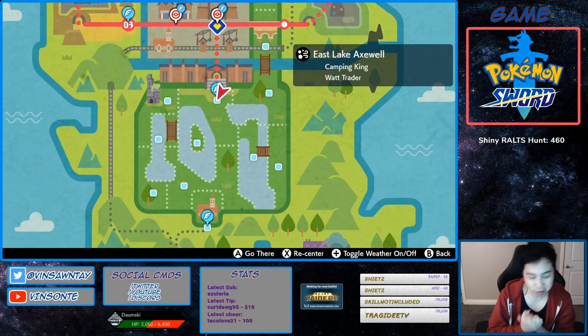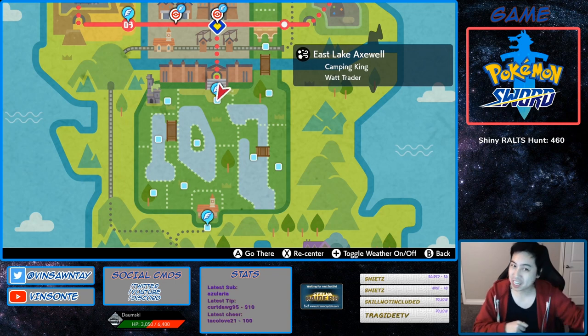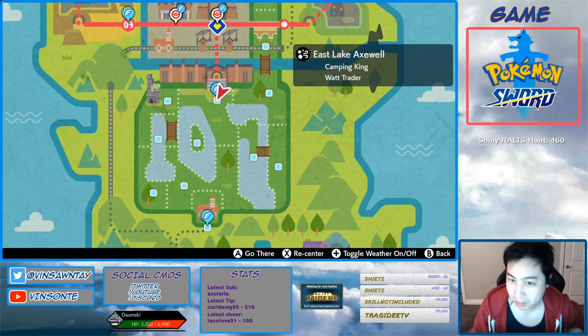Hey, Vasant here. So in this video, we're going to talk about getting regular Flapple. Of course, you can just get the Gigantamax and then breed it down. But we're getting the regular Flapple and Appletun with the hidden abilities that they respectively have.